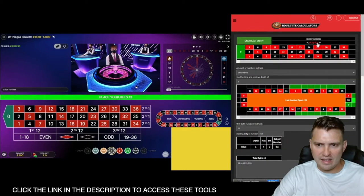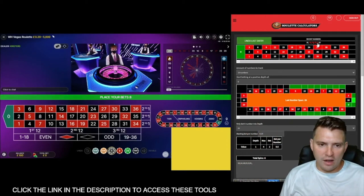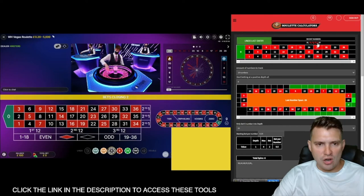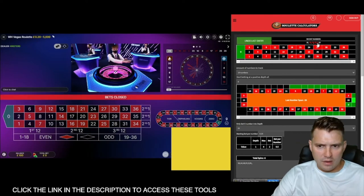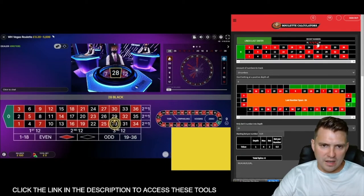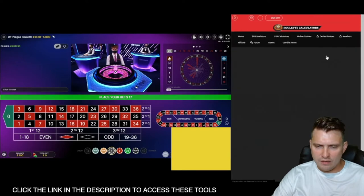It does look like it's hitting that unhighlighted section. All the numbers that are not highlighted — that's typically where it's going, just from observing what Sam's showing us with where the numbers have gone and what the calculator is telling us. He's on WH Vegas Roulette at the moment. It's just landed — I think in the highlighted section — so that's gone to a depth of one. Let's see if he shows us the graph.